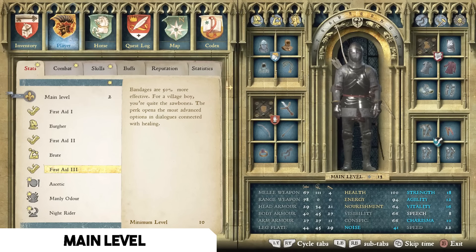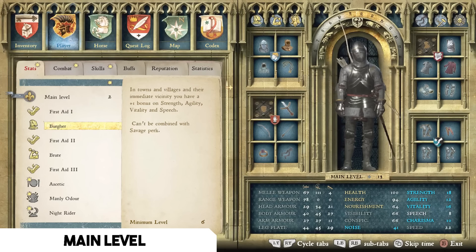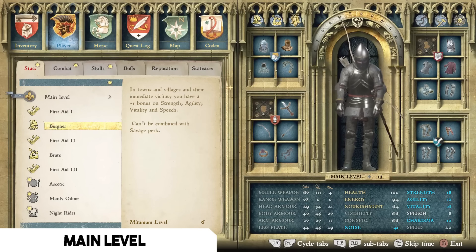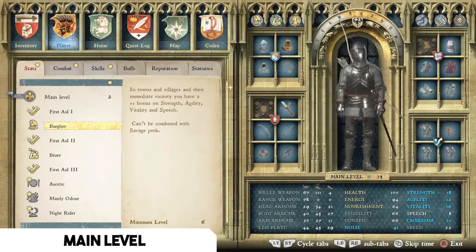First Aid opens up a tree of possibilities when talking to NPCs and makes it convenient so you don't have to carry around a lot of bandages — it's a double-pronged talent. The second perk I highly recommend is Burger. Most vendors and important NPCs are located in towns or villages, so you get a permanent plus one bonus on strength, agility, vitality, and speech in those areas, giving you better dialogue options and better rolls against skill checks.